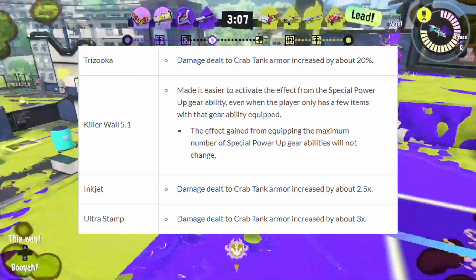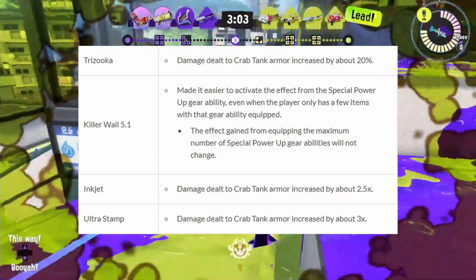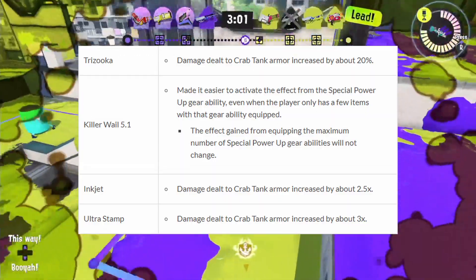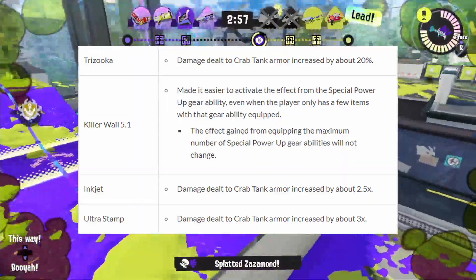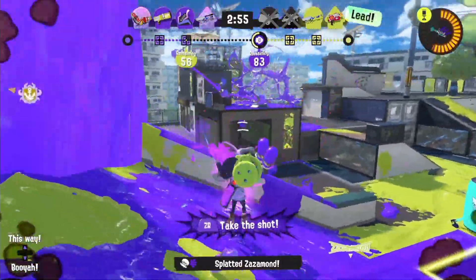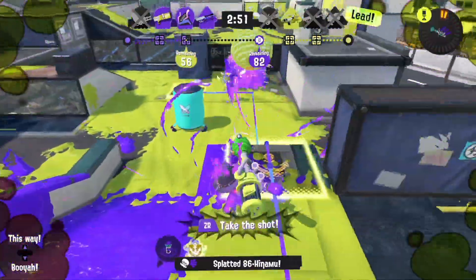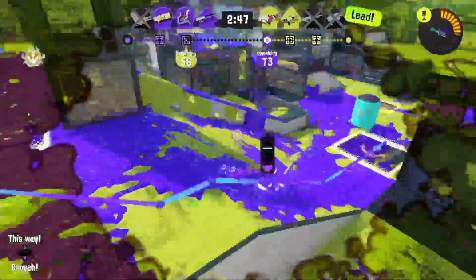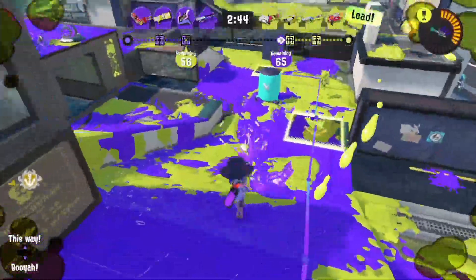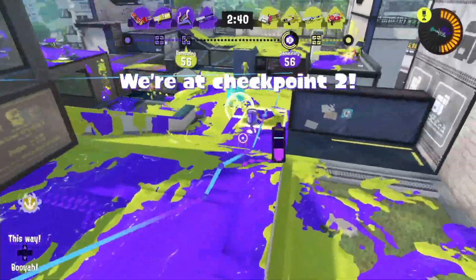On the same subject, this patch shows they also thought of nerfing Crab Tank again without hard nerfing the special itself. In this case, they haven't touched this special — they just made other specials deal more damage to Crab Tank, just like they did with Baller back in Splatoon 2. That way, none of the weapons featuring Crab Tank will be directly affected, and instead of nerfing the special itself, they are giving more power to other weapons and specials to combat Crab Tank, which I'm pretty satisfied with — but I think they need to push further in that direction and give more power to all specials and more weapons against Crab Tank.